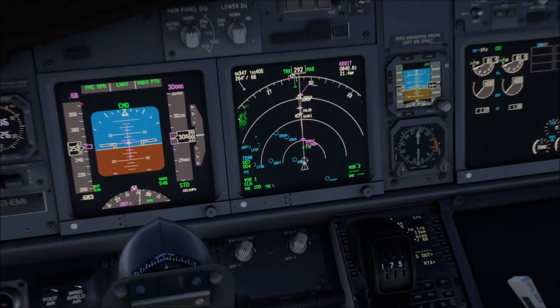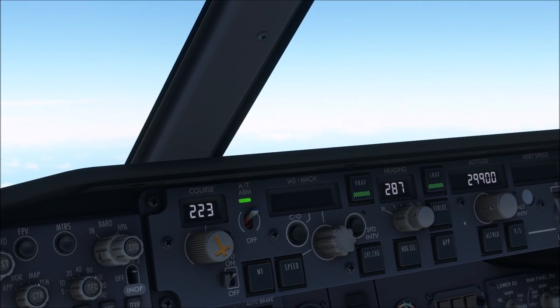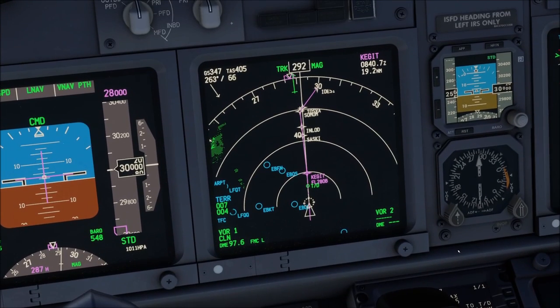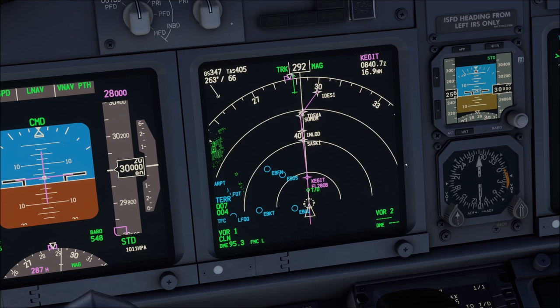We are now inbound to Kegit and approaching our top of descent for the FL280 restriction. Maastricht radar would usually tell you to descend to FL280 reached by Kegit — sometimes they say 'when ready', sometimes they don't. If not, you start your descent; if they say 'when ready', you prepare your MCP and ensure the restriction is in your FMC. Before you actually leave your flight level, they hand you off to London radar, where they might lift that restriction — or you can ask London if they really need you at FL280 at Kegit, and more often than not London would lift it.